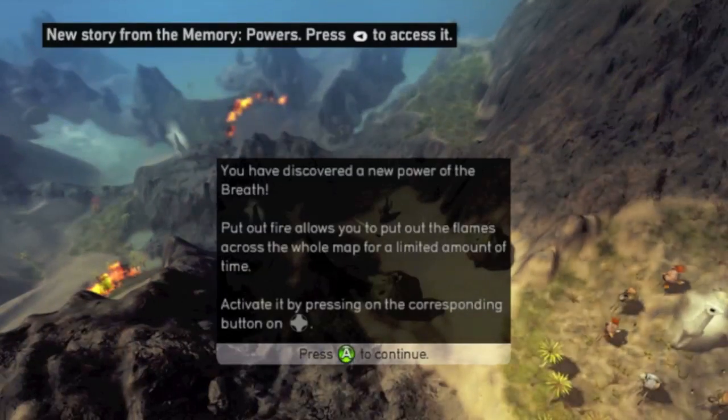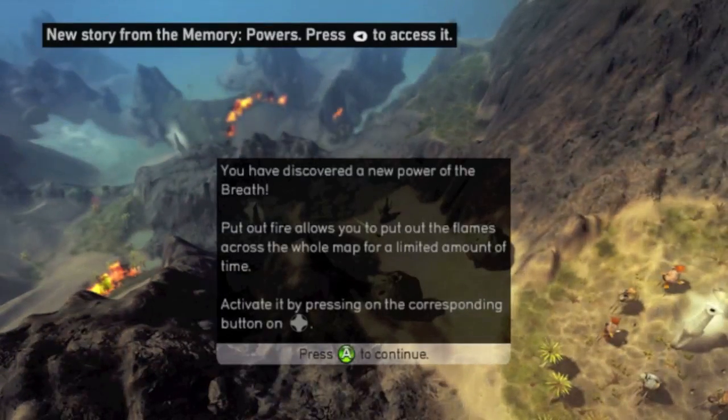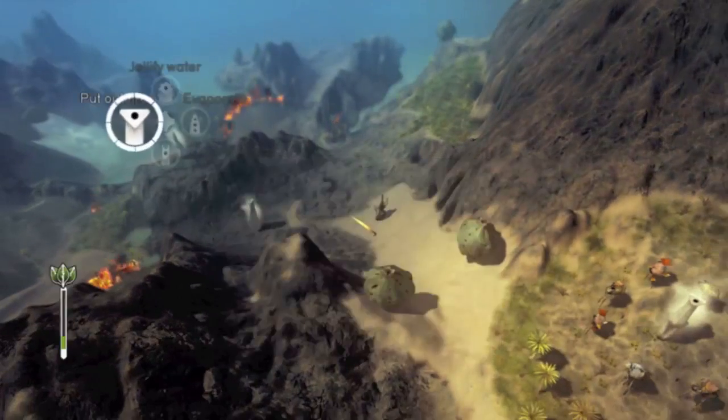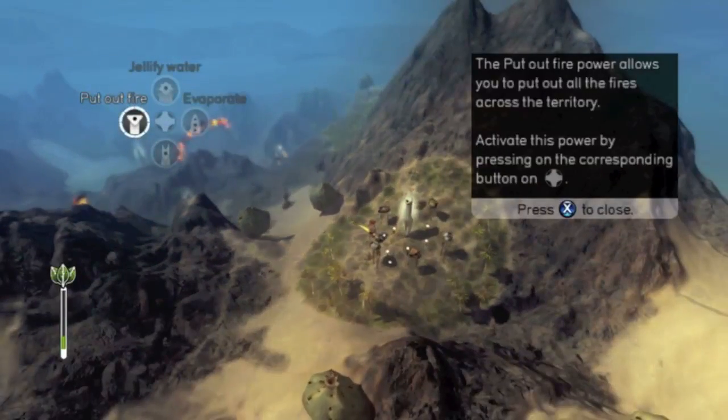Universe guard — new power of the breath: Put Out Fire. Allows you to put out flames. Whoa, no way! Holy cow, that's mesmerizing. All right, so... blah blah blah blah blah.